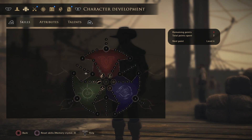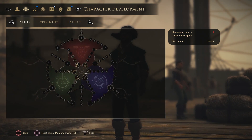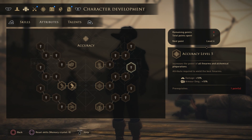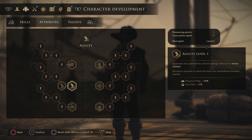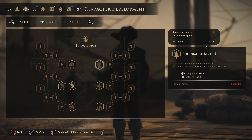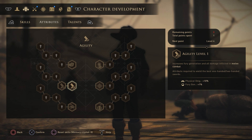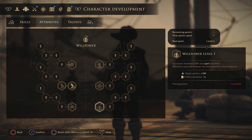That covers the skill trees. Moving on to attributes and talents — there are six attributes: strength, agility, mental power, willpower, accuracy and endurance. Each corresponds to a class — the top two (strength and endurance) correspond to warrior, the middle two (agility and accuracy) correspond to technical, and the bottom two (mental power and willpower) correspond to magic.